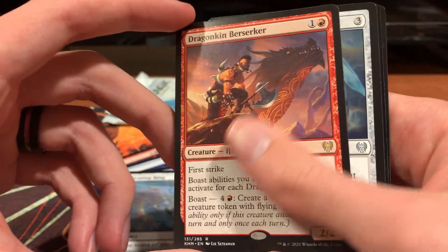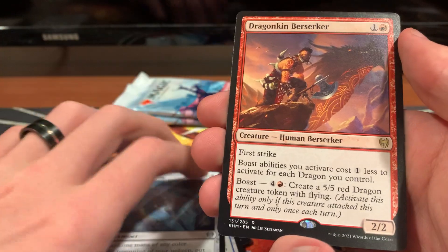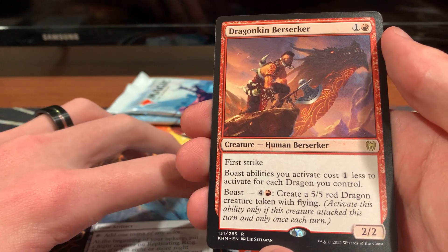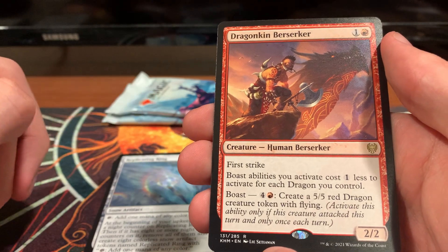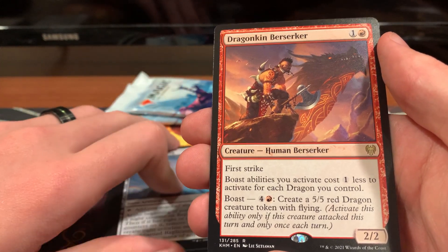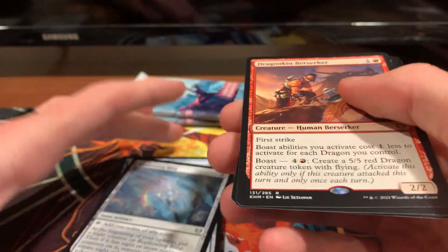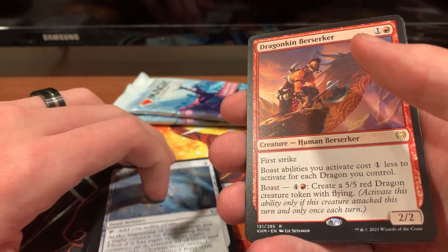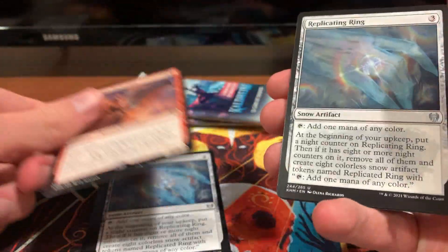Dragonkin Berserker is the rare for this pack. I think this is one of the better rares in this one, actually, since we've got cool dragon stuff. For 1 red you get a 2/2 with first strike, and boast abilities cost 1 less for each dragon you control. And you boast for 4 and 1 red to create a 5/5 dragon token — which is pretty cool. You can play that in decks like Ur-Dragon, Tiamat, Gruul Dragons in standard, you know, yadda yadda yadda.